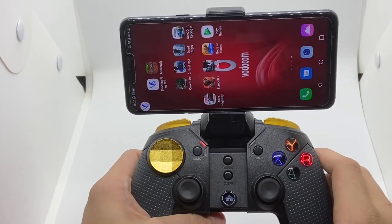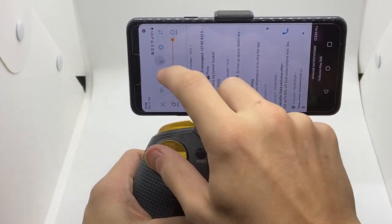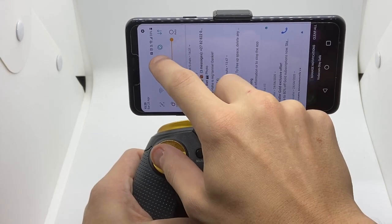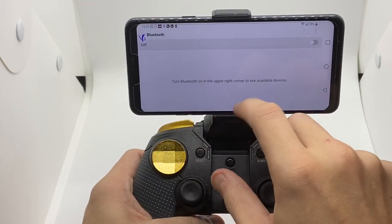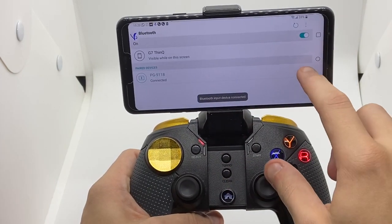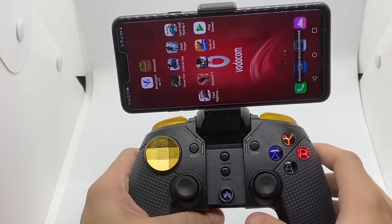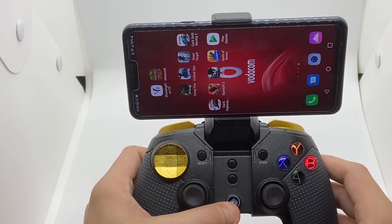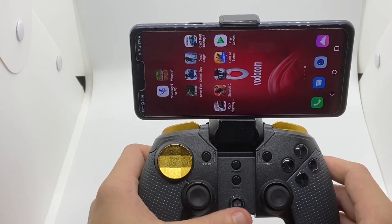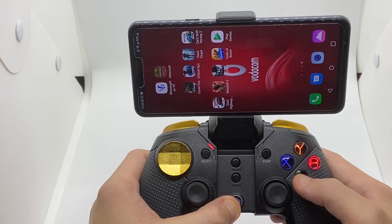We're going to quickly unpair everything. As you can see, the controller is vibrating because it's connected. I'm going to unpair it. Switch off the device — this is always important. Make sure that you press the Home button, and that's for Android devices.